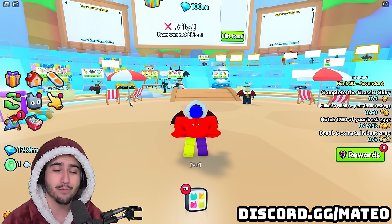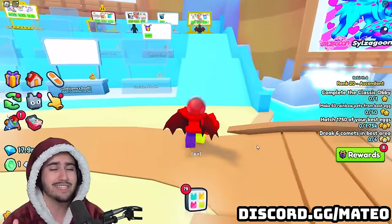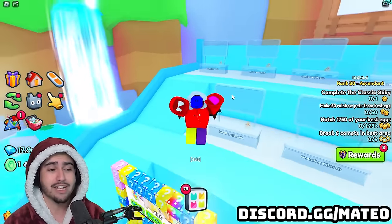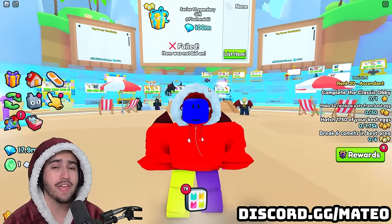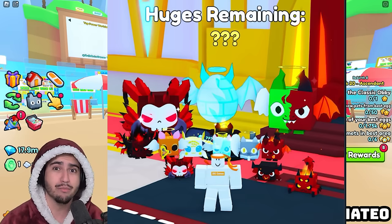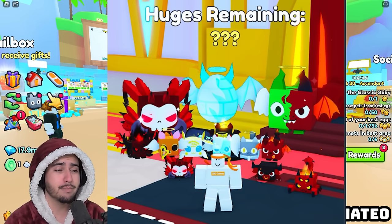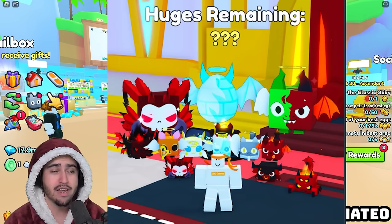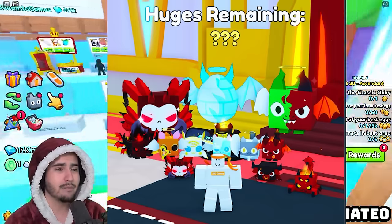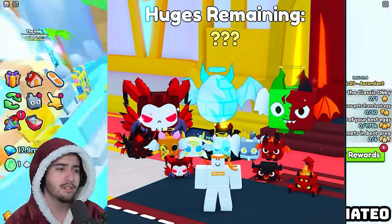While that first leak could cause massive inflation, this second leak could be doing the complete opposite. A couple days ago we got leaked a new diamond egg — an egg you have to open that costs diamonds, with a chance at some sort of huge pet. Today these leaks were confirmed with a tweet from Big Games. In the picture you can see the diamond egg, and above it it says 'huges remaining' with some question marks. This is going to be that limited time huge event I was talking about in the intro. It's not a free huge event since you have to spend diamonds, but it's still technically free to play since you don't need robux or game passes.